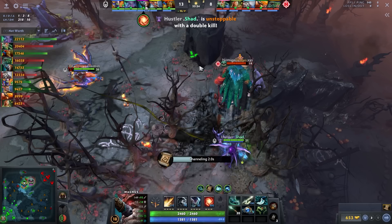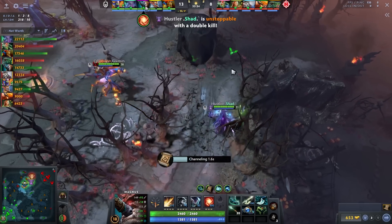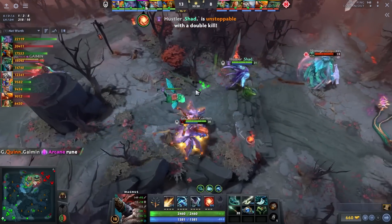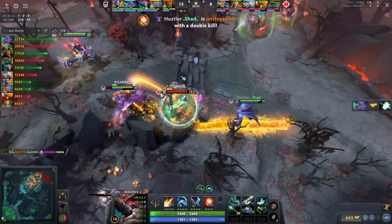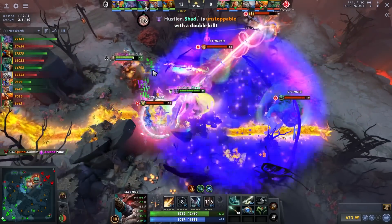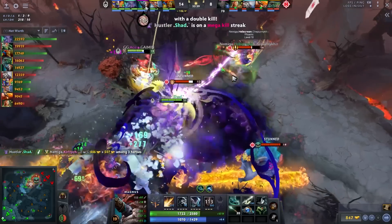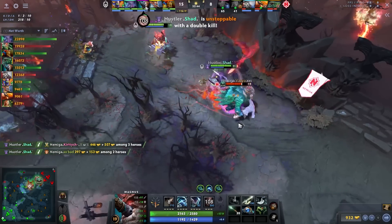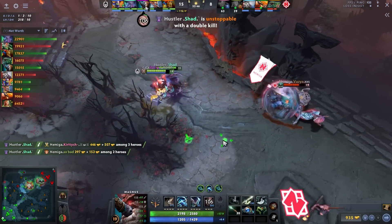On the same point, in terms of teamfight execution, it's equally important to identify the enemy's win condition. Mid-to-late game it often revolves around a carry, so you want to kite that carry out using Force Staffs, Glimmer Capes, or just your spells. In this game it's Medusa, so they commit everything — Lasso, RP, BKB on Void so he can't get stunned, then Chrono — they drop everything to take out Medusa. And once she dies, the enemy team literally cannot do anything.